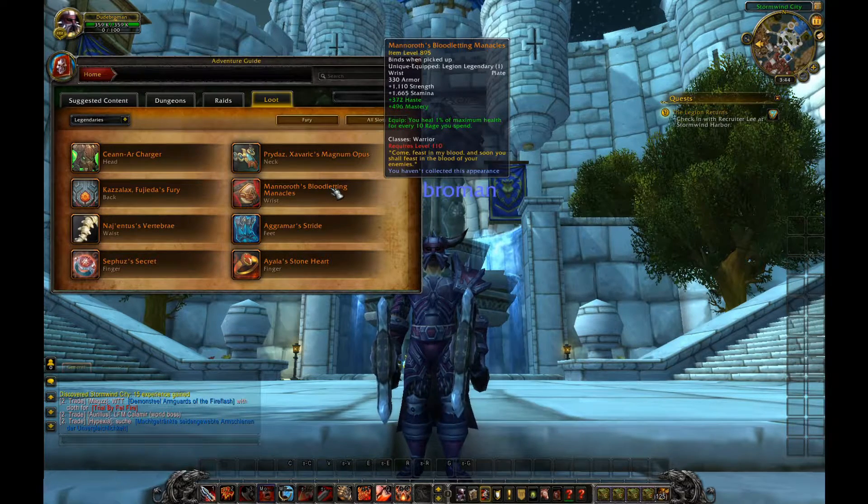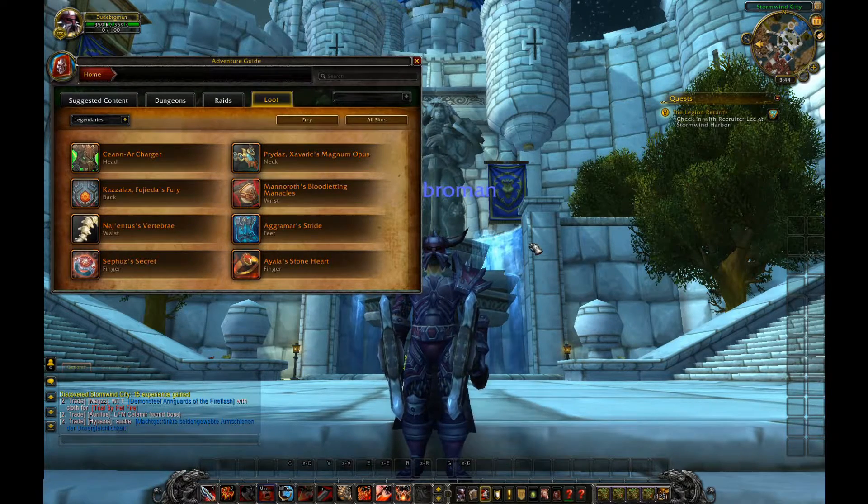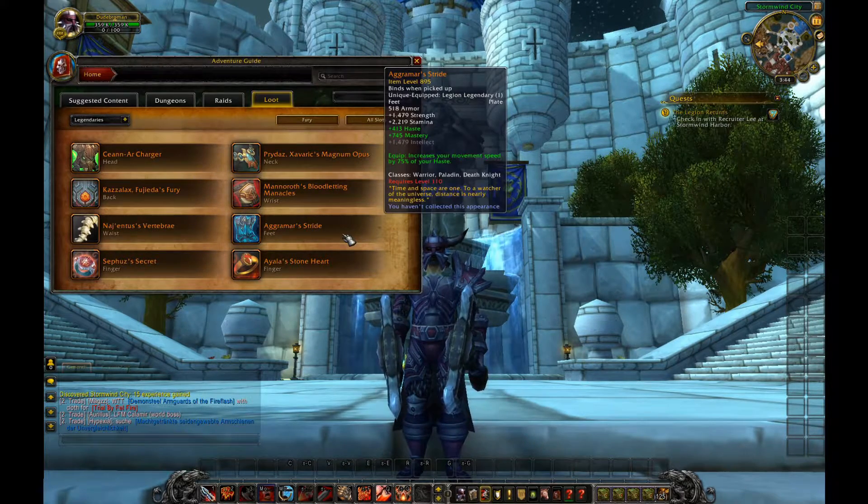If you're Fury, go get Manorov's Bloodletting — that's going to be really, really nice for some more self-sustain. We have Agramar's Stride, which increases your movement speed by 75% of your haste. Holy shit, that's just a flat buff — warriors, paladins, and death knights running all over the place. It's gonna be great.